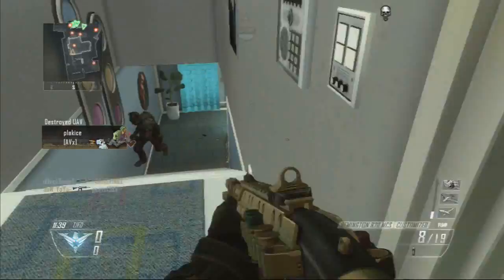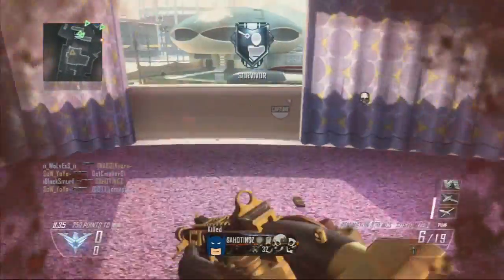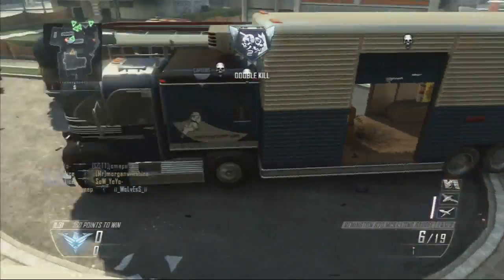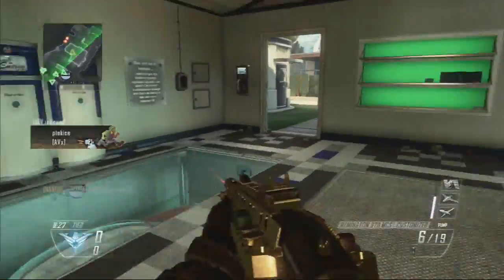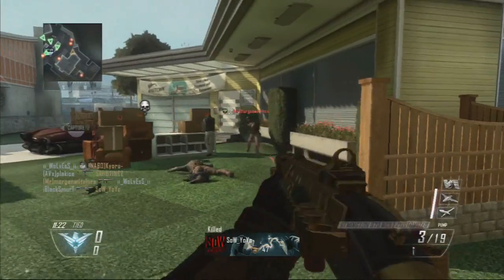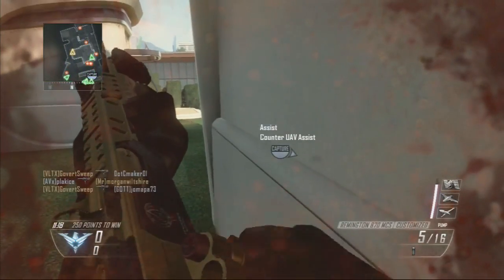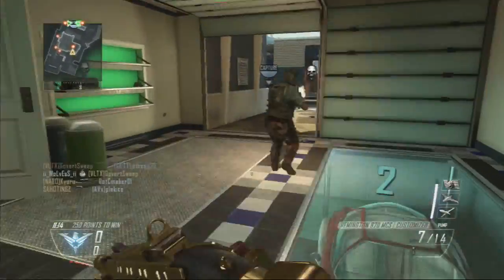The worst shotgun in the game — or probably the worst gun in the game, and I'm not joking — is the KSG. Go use it yourself if you want to feel the pain I've been feeling to get this gold shotgun. You'd get a heart attack instantly. You'd use it and be like, 'What?! I shot him, he was right in front of me!' It is literally like that every time you shoot the KSG.